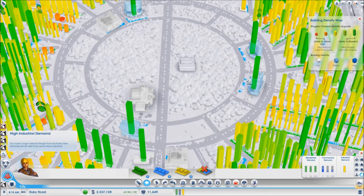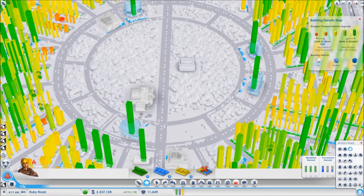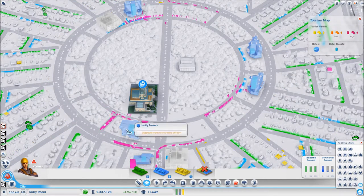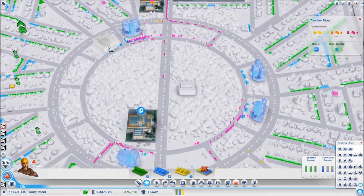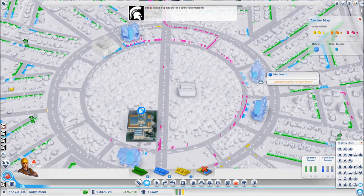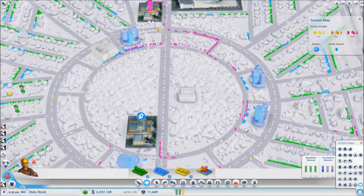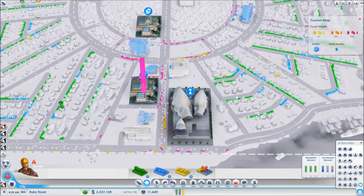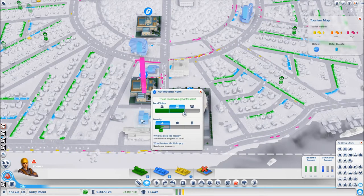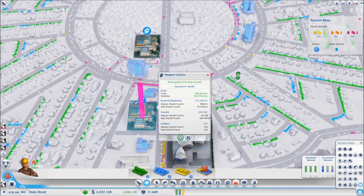You will also notice these new hotels. These are high wealth hotels where each can take up to 60 high wealth guests. I have four of them and two are currently being built. I plan on having medium density high wealth hotels along this ring, and I also have one for medium wealth tourists and will most likely have another one so that I can fill up these casinos to their maximum capacity for both high wealth and medium wealth tourists.